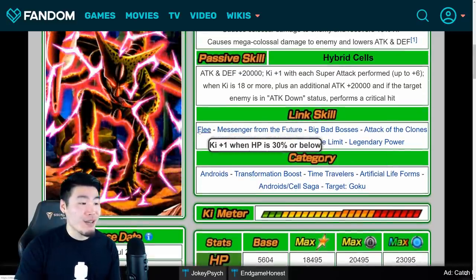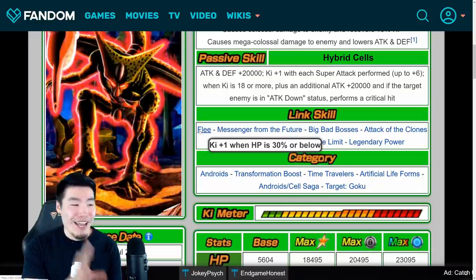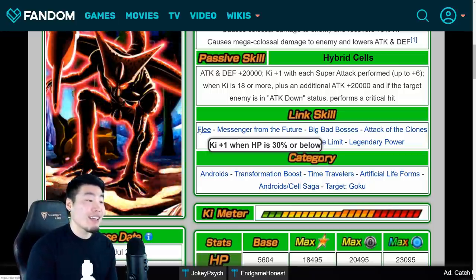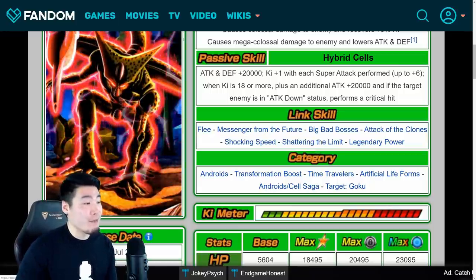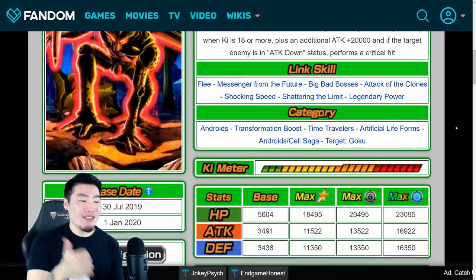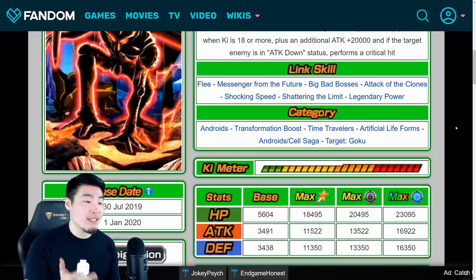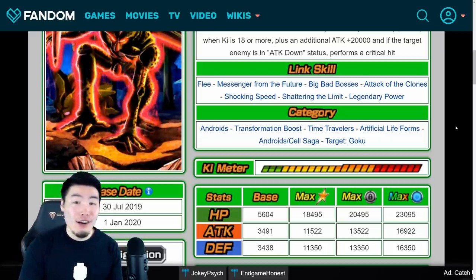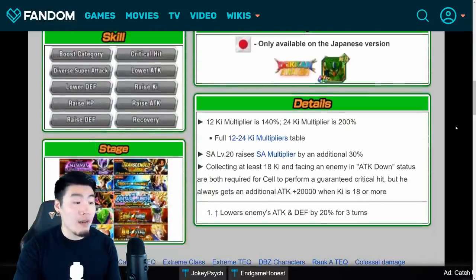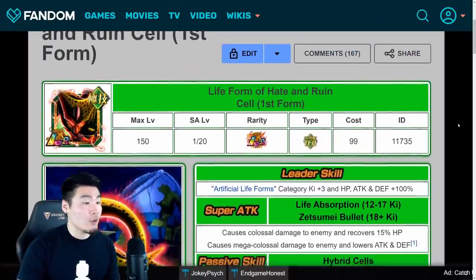Flea, if you guys didn't know, is one of the worst links in the entire game — it gives you Ki plus 1 when HP is 30% or below. His categories are Androids, Transformation Boost, Time Travelers, Artificial Life Forms, Android slash Cell Saga, and Target Goku. And those are all the details you need to know about the upcoming Prime Battle First Form Cell on Global.